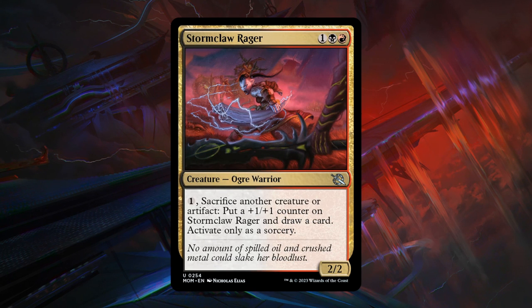Next is Stormclaw Rager — a 3-mana 2/2 Ogre Warrior at uncommon, a key card for its archetype. For 1 mana it can sacrifice another creature or artifact — an important distinction, as all the incubate cards make artifacts you can sacrifice before turning them into creatures. Then you put a +1/+1 counter on the Rager and draw a card, but can only activate at sorcery speed. Pretty powerful effects, especially if you can generate lots of smaller artifacts or creatures to sacrifice. Seems quite powerful — B grade; definitely the type of card you want to pick up early and build your deck around.